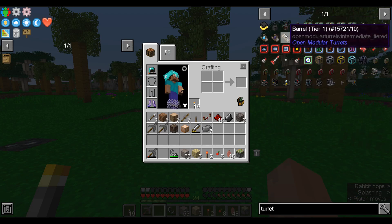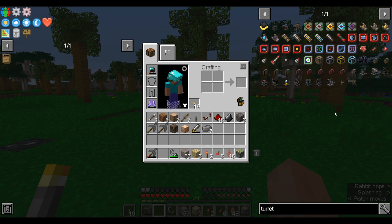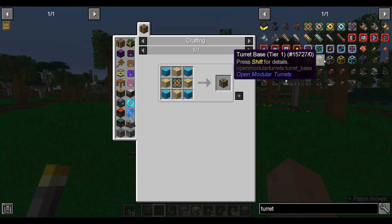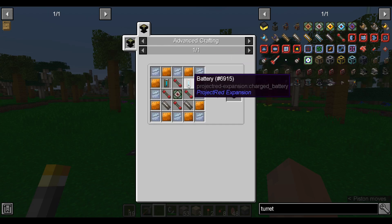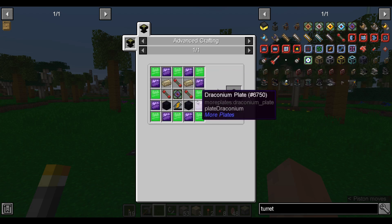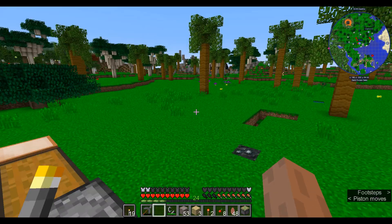We do have the turret mod — Open Modular Turrets — which is pretty cool. We can use that to make laser turrets to defend our base, but that's probably a ways off. Just looking at what these turret bases take: tier one bases aren't far off, but tier two bases and the laser one is like a tier five. It's super cool but it takes draconium and osmiridium apparently. So that can be a future plan.